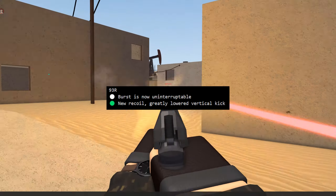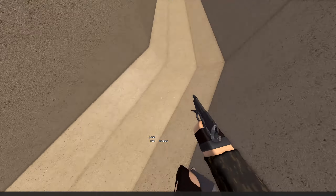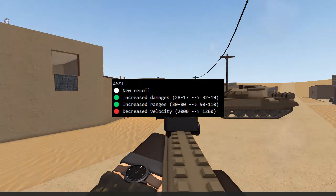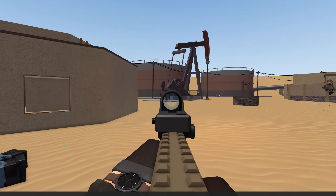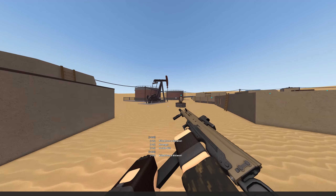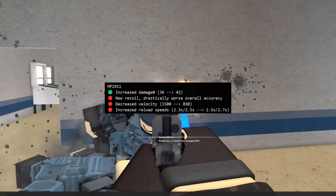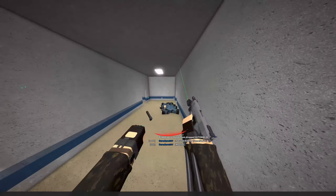Moving on to the Machine Pistols, the M93R got a burst functionality to it, being uninterrupted now, alongside new recoil — I think it's great. The Tech-9 has higher close-up damage, being a guaranteed four-shot, but lowering range damage and muzzle velocity. The ASME — everyone's favorite weapon — finally might be actually decent, getting a big increase in damage and damage range, but of course lower muzzle velocity. I need to get a counter on screen for how many times I'm saying that. The MP1911 has much higher damage and new recoil, but worse accuracy and muzzle velocity being cut in half.